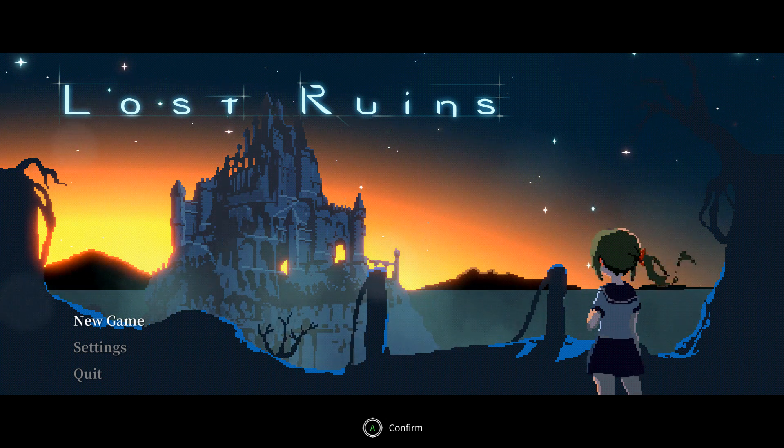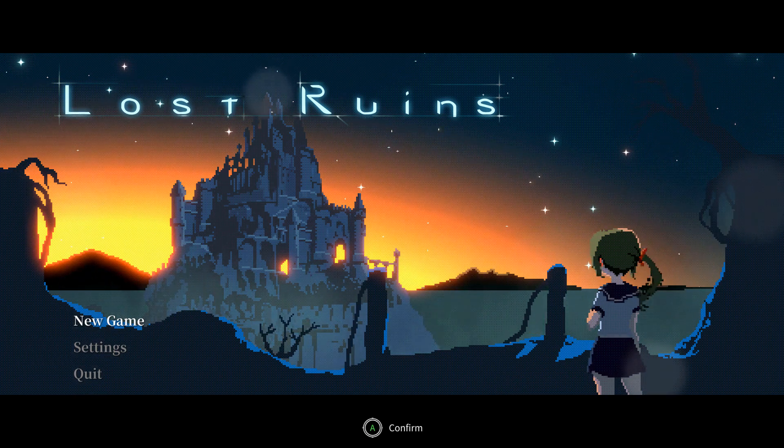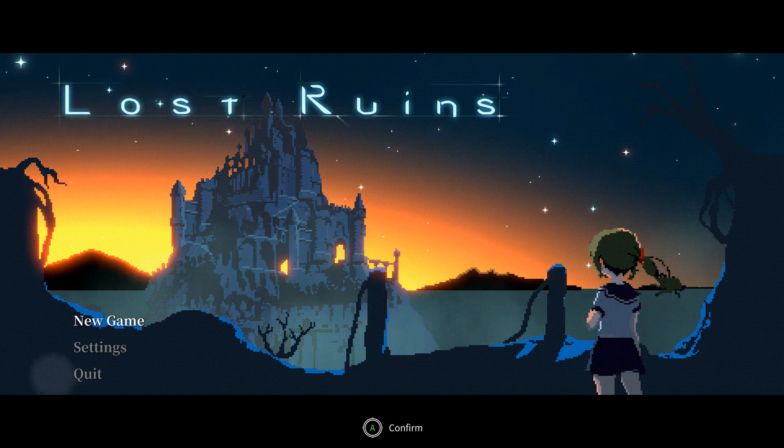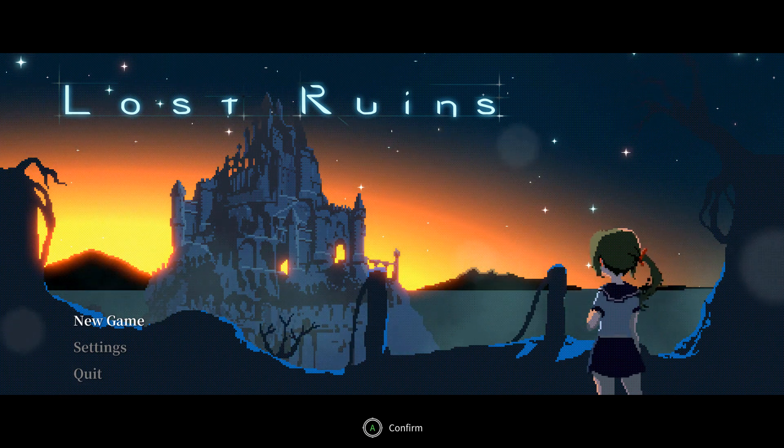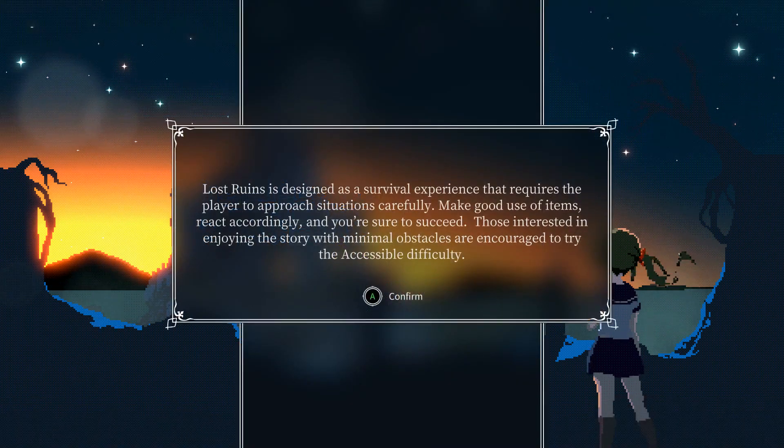Hello, you cartwheeling caterpillars, and welcome to my first impressions of Lost Ruins, a 2D action platformer. It honestly looks pretty cool from what I've seen of it. Looks very sleek, I like the pixel art style. It's very animated as well — it's not just your standard look. It looks old school but they seem to have animated it really well, and the combat looks pretty fluid.